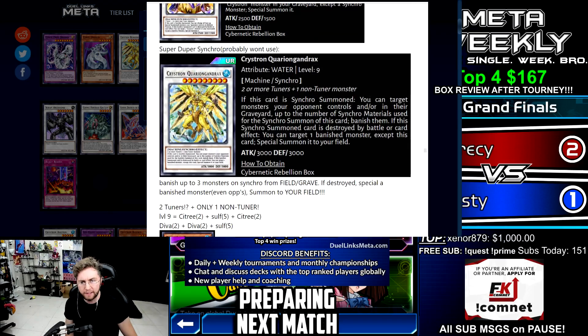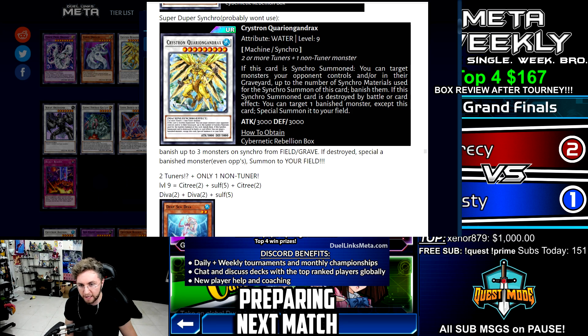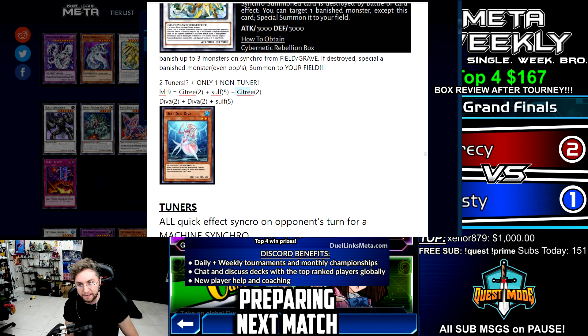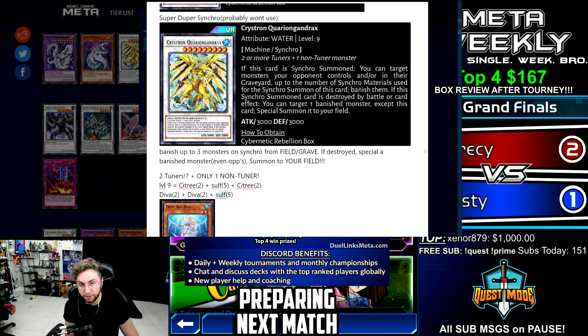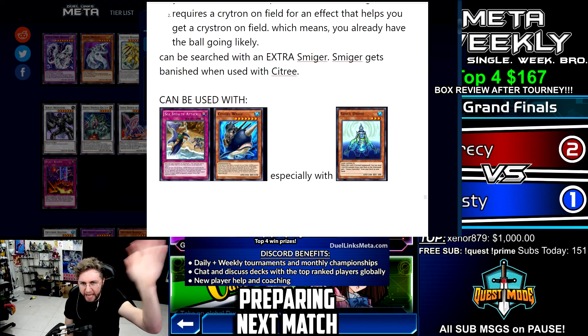Let's go back to the super Crystron Quariongandrax. Now that you know all the tuners and non-tuners, this crazy boss monster on synchro summon will banish up to three monsters your opponent controls. You can summon it using Citri plus Citri plus Sulfoneer, or Citri plus Citri plus Amatrix. Another way is to use Deep-Sea Diva — summon Diva, special summon Sulfoneer, and that gives you your level 9 Crystron Quariongandrax. Deep-Sea Diva on normal summon special summons a level 3 or lower sea serpent from your deck.